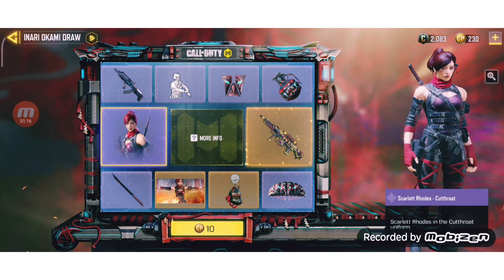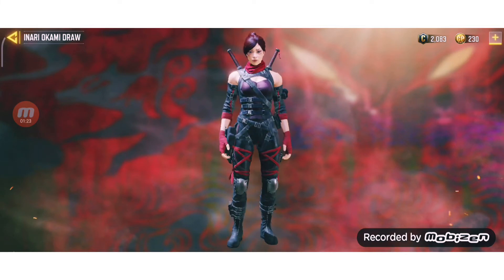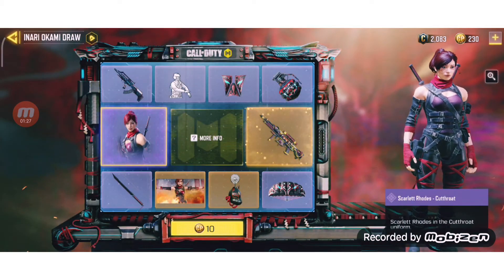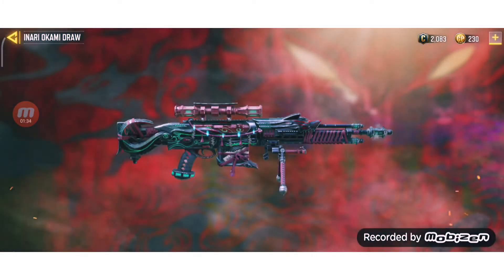This is the character skin of the whole lucky draw, which you already saw in the video. It kind of looks good — black and red is a very nice combination, it looks really good. And this is the Foxfire — yeah, Arctic 50 Foxfire — so it's going to glow.